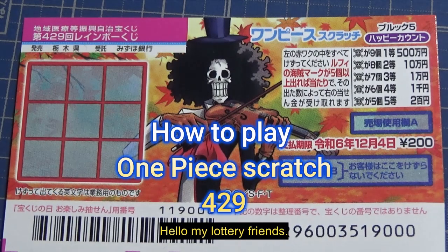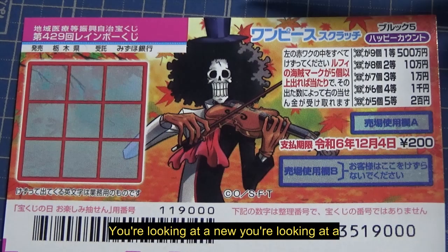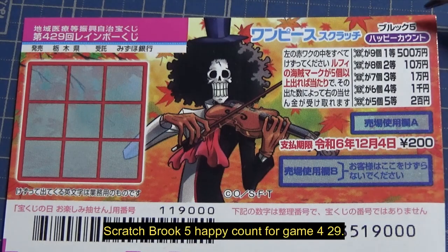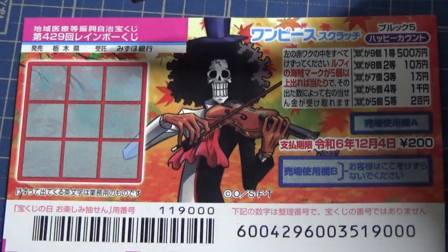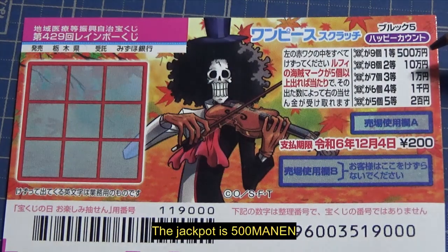Hello, my lottery friends! It's James in Japan. It's November 9th, 2023. You're looking at a new Japanese scratch game called One Piece Scratch Brook 5, Happy Count, game number 429. It just came out yesterday. The jackpot is gohyakuman en.